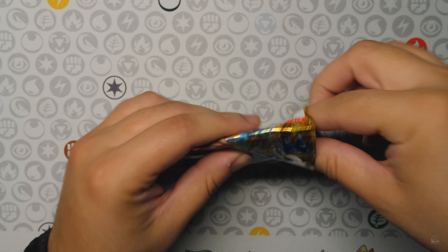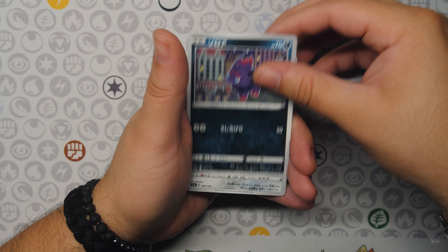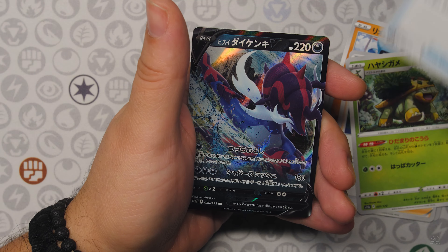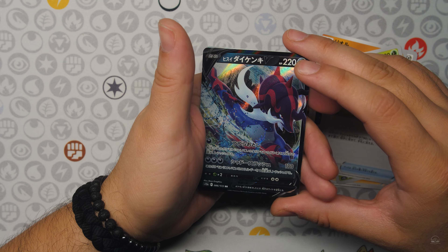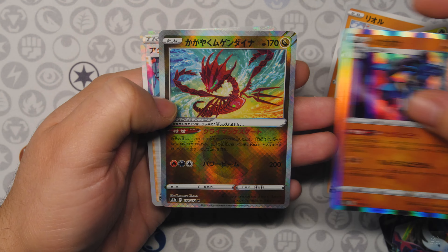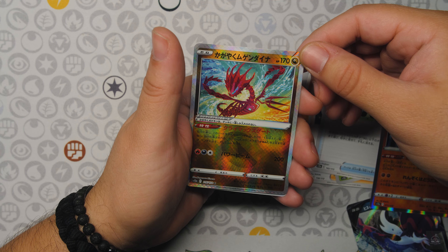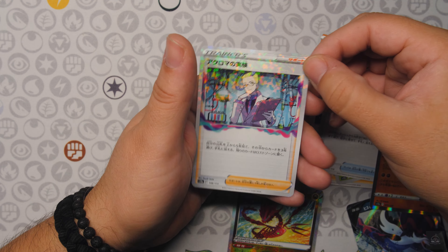Last pack of the first V-Star Universe booster box. Azora, Registeel, Raiolu, Gardenia's Vigor, Rescue Carrier, and a Samurai V. Lucario Hollow — and a Radiant Eternatus! That's a hit right there. Radiant Eternatus with your Digital Colarus experiments.